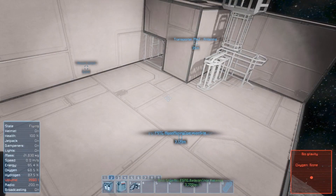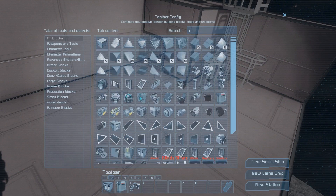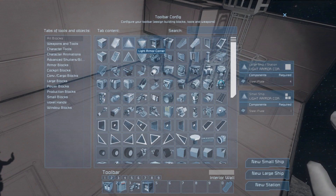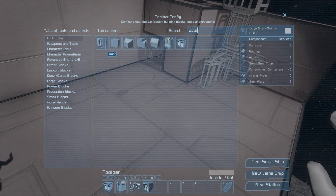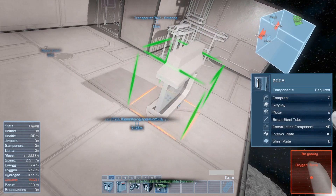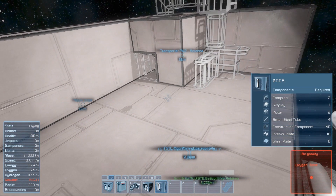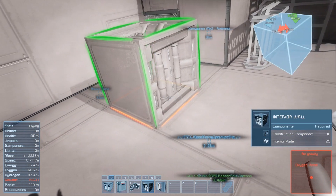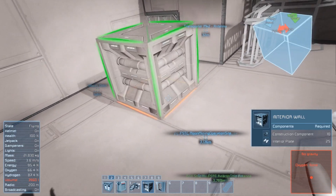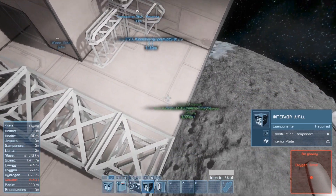I'm probably gonna use interior plates — I never ever use those guys but I kinda feel this would be nice now. Interior wall, not plates. Interior plates is the component, and also the doors — we haven't seen or used those in a long, long time. I'm gonna have my interior wall like this because I want to separate the medical thing from the rest of the station.